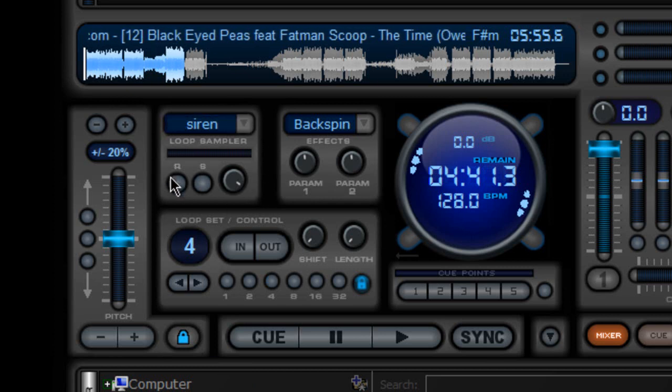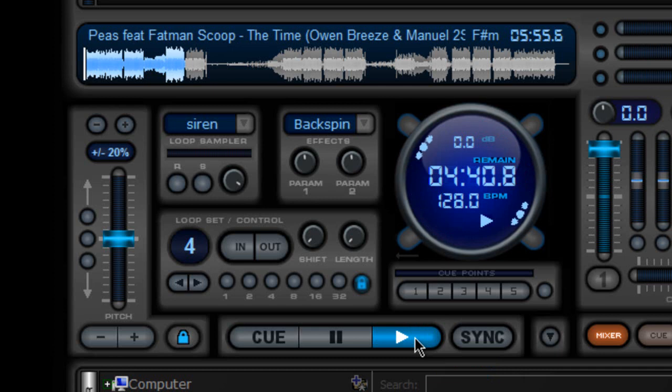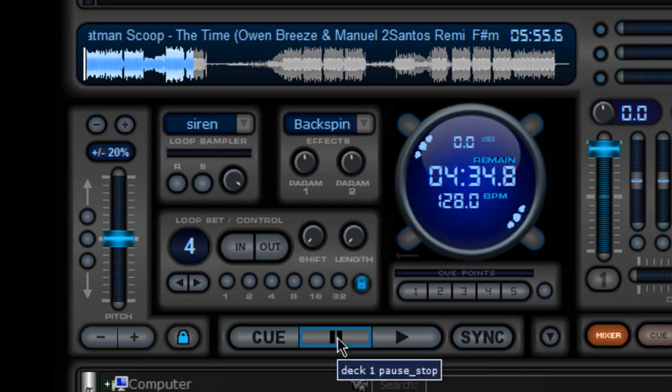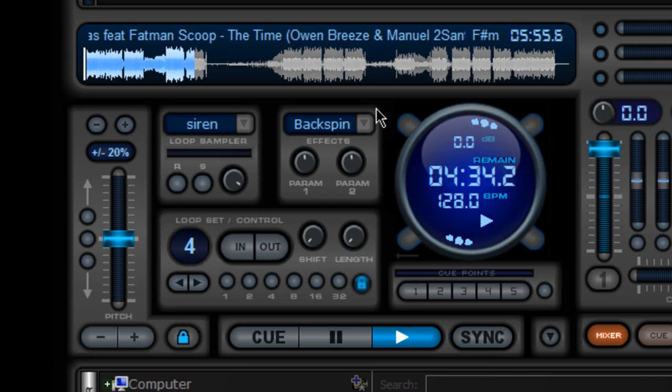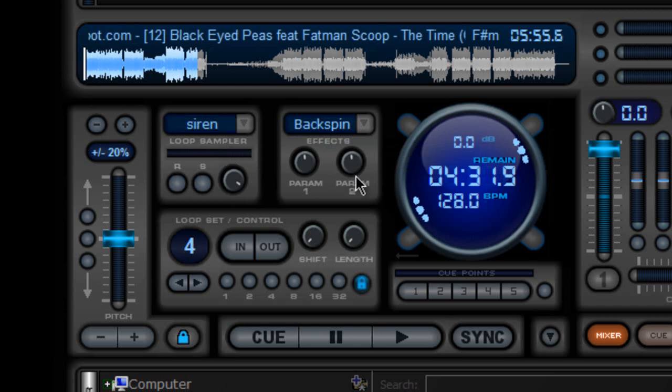This is our loop sampler right here. Right now I have the siren loaded, and if I click here — it's very fun to use if you're playing and you just hit the siren, get it noisy, get it pumping, get the crowd going. This is your effects over here. Right now it's loaded on a backspin. That's great to use when you are mixing out of a track, if you implement it and you know when to hit it. I'm going to go into that with you — we're going to have a lot of fun with that. So this is your sampler, this is your effects.